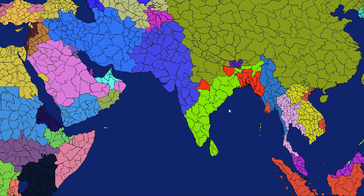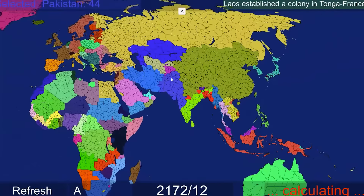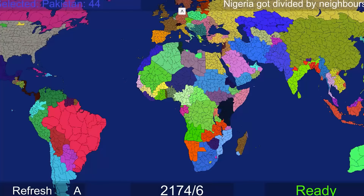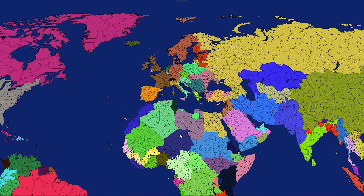Oh, India - those are some hardcore shrinking borders. I thought the whole country was going to get annexed for a second there. So there's no way India's in the top 10 anymore, that's for sure. Nigeria's gone in Africa - the highest populated African country. Well, I don't know - the year is 2,176, who knows what population's looking like. Italy's borders have shrunk once again.